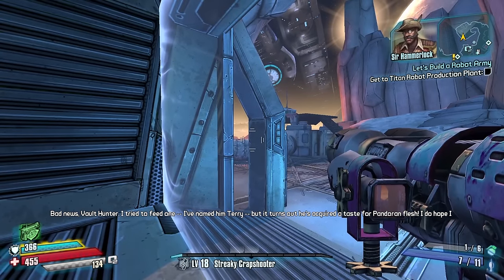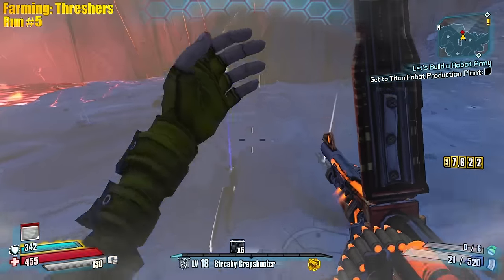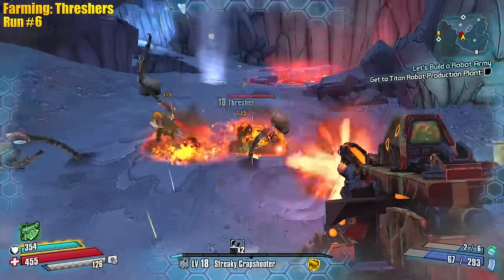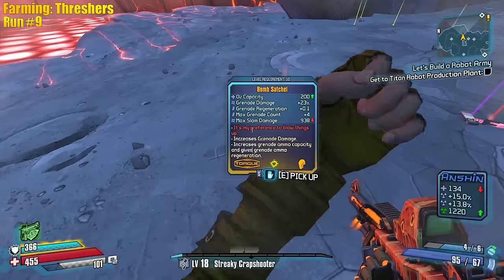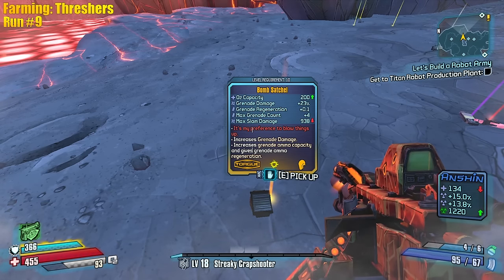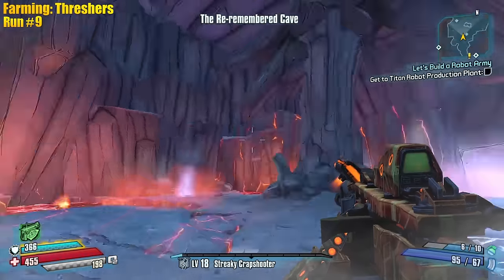I tried to feed one — I named him Terry. Morpheus — taste for Pandoran flesh. The new item comes from random threshers, so any of them can drop it. They can drop the razor bag. Did I see it? Chat's saying we got it — I'm like, where is it? There it is! The Bomb Satchel — 'It's my preference to blow things up.' Increases grenade damage, grenade ammo capacity, and grenade ammo regen. 0.1 regen — that's like one grenade every 10 seconds, kind of op.